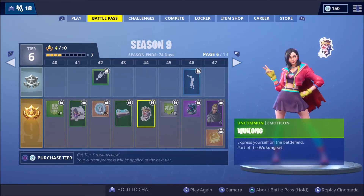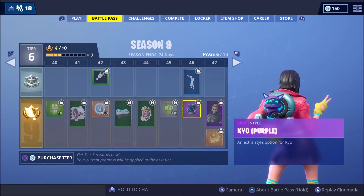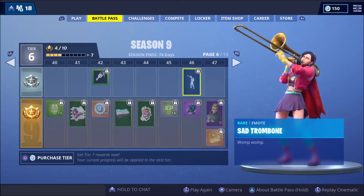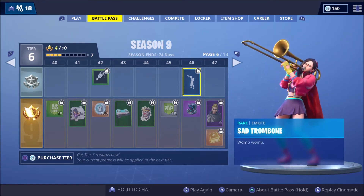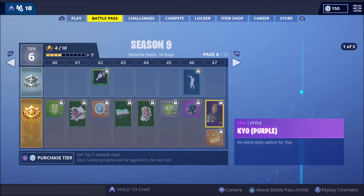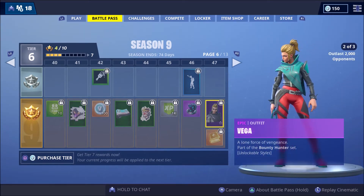We've got here Wukong - what is he doing? Is he sneezing? It looks like he's sneezing. We've got 1000 XP. Kaio in purple - yo that's sick. We've got here Sad Trumbo - that sounds so funny.